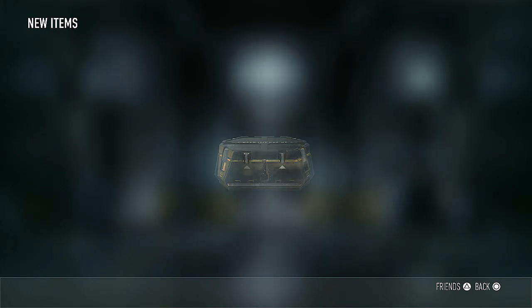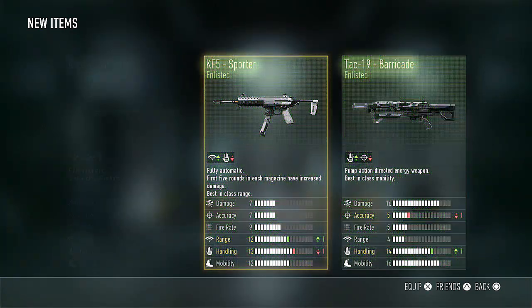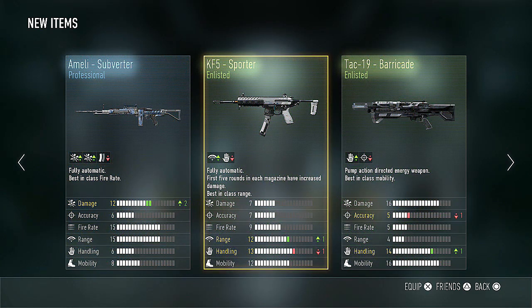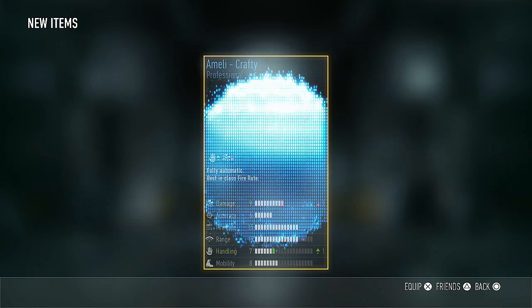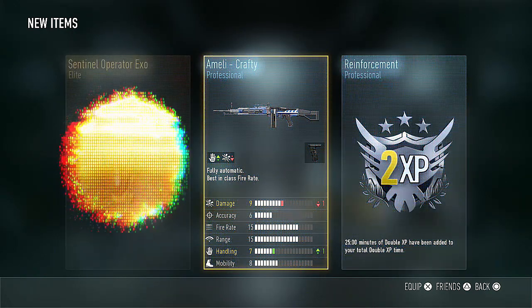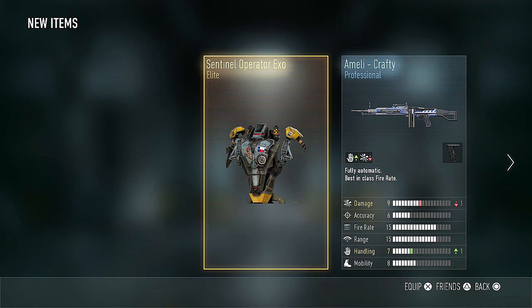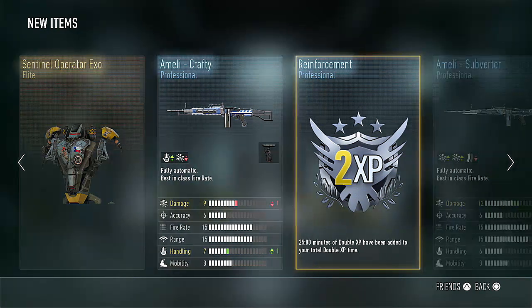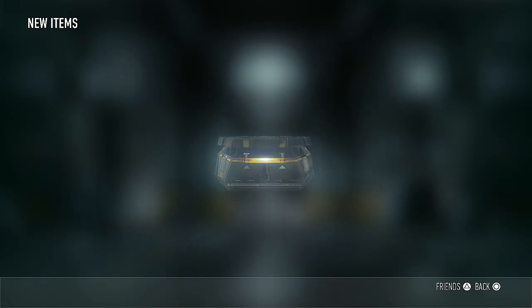Let's move on and see what we can get in the next set. We have the KF5 Sporter, the TAC-19 Barricade, and the Ameli Subverter — how many times can we get that Ameli? The KF5 Sporter seems pretty good — up range, down handling — definitely a good trade right there. And we also got the Ameli Crafty — a lot of Amelis here. And the Sentinel Operator Exo — that looks like a cool Exo. It's the first of that style that I've gotten, a different shape than I'm used to seeing. I'll gladly hold on to that.